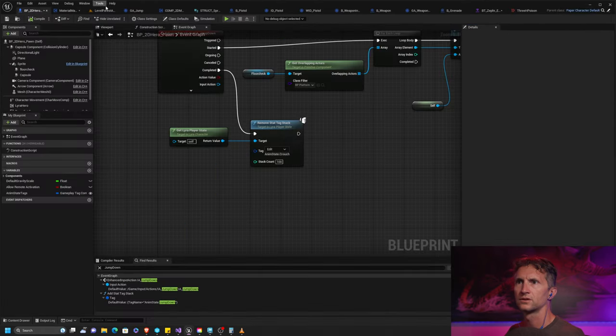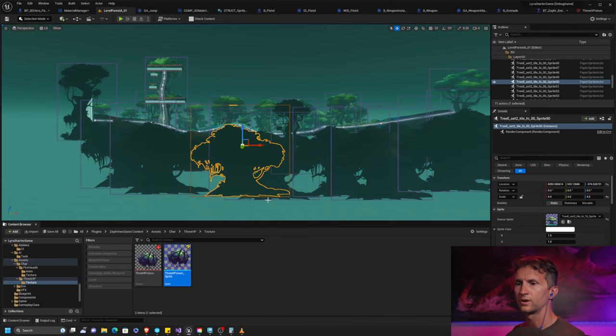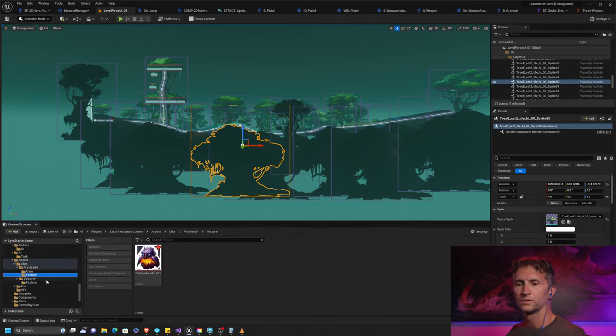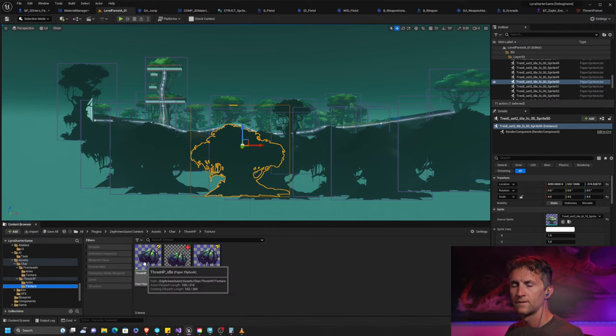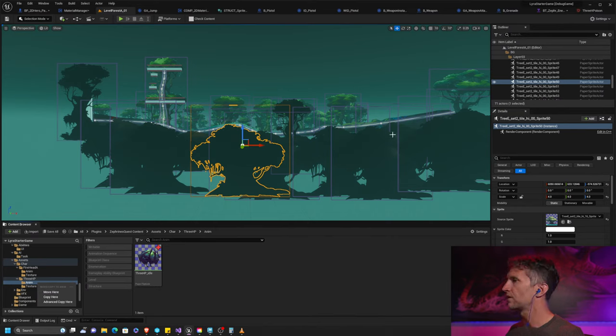Let's go to the next step. We need to convert this texture to a sprite, so we'll go up to Sprite Actions and create a sprite. Then we'll go one more step and create a flipbook. You might wonder why create a flipbook when it doesn't move — the reason is I'm using this as a stand-in. We'll put in animations later. I'm going to call this our anim folder, and our 3HP idle will go there.